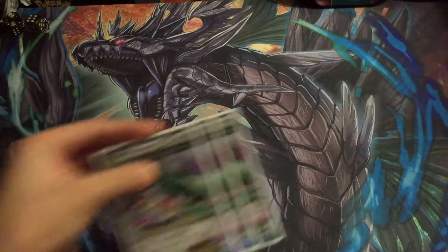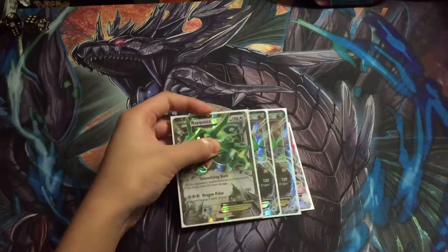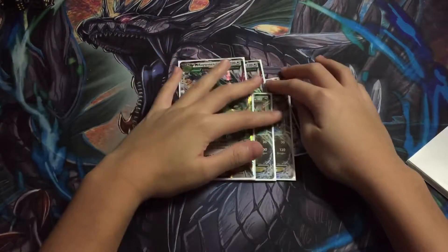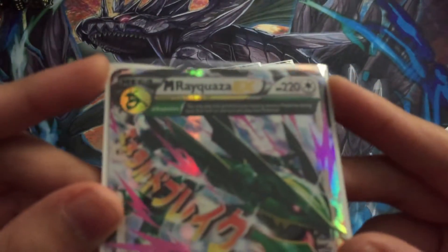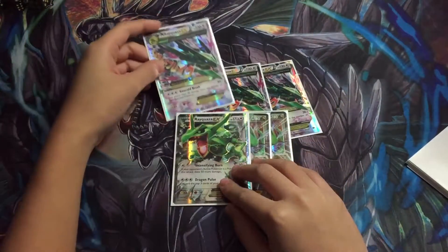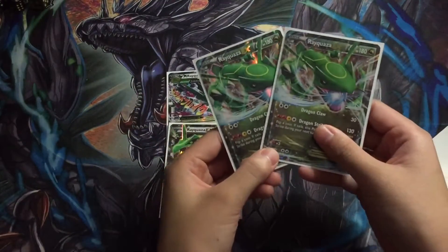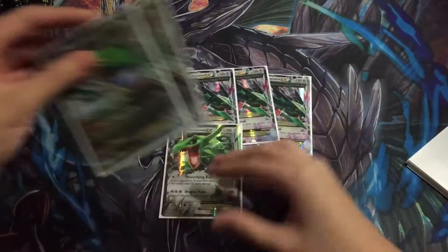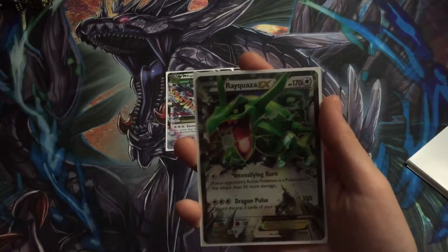We have three colorless Mega Rays and two Dragon, one colorless Ray. This Mega Ray allows you to Mega evolve on the first turn. I'm going to break for 30 times the amount of Pokemon that you have on your bench. These you won't be using — you're just going to use these for the Mega. And you have one colorless for Intensifying Burn, 60 damage for basically one energy.